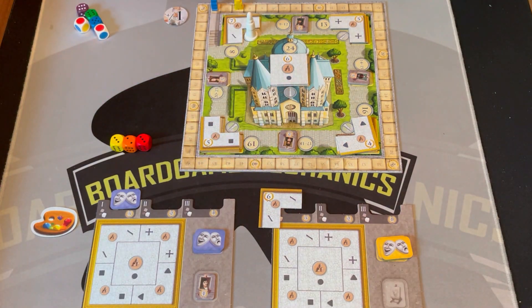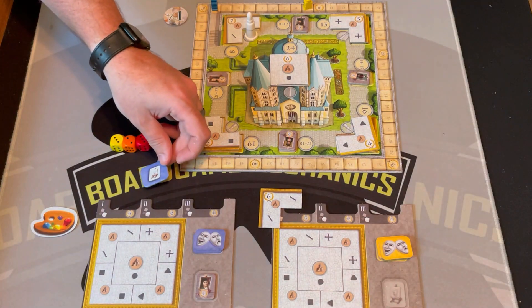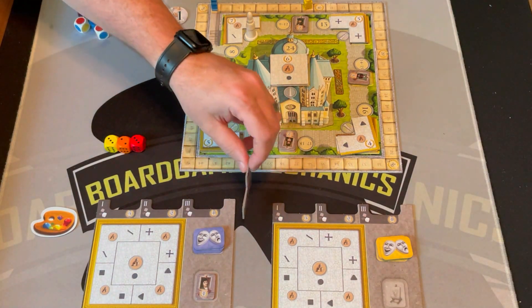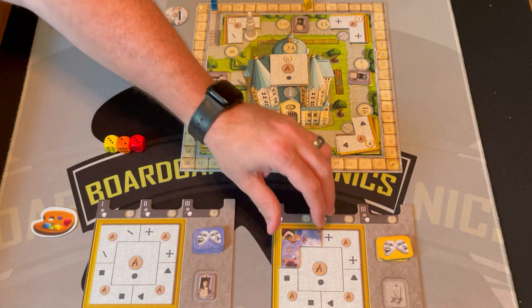Yellow rolls exactly eight and successfully paints! They get the fresco tile worth six points, putting them at nine points total. I had bet they were going to paint a portrait, but they painted a fresco instead, so I don't get any points. They place the fresco piece on their board.